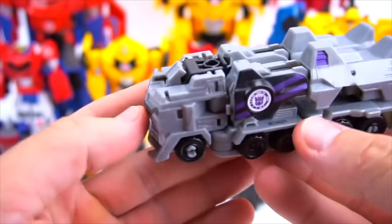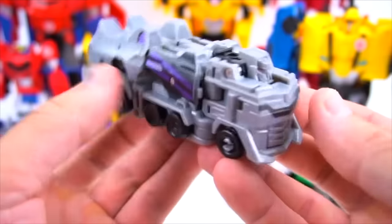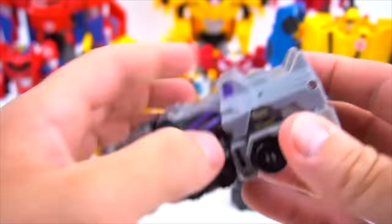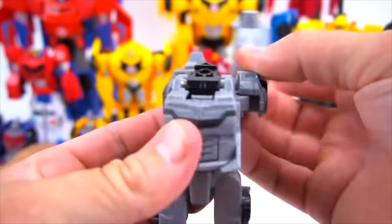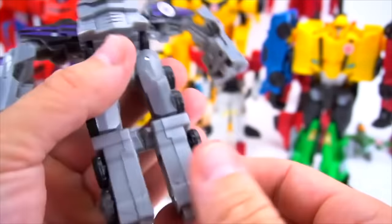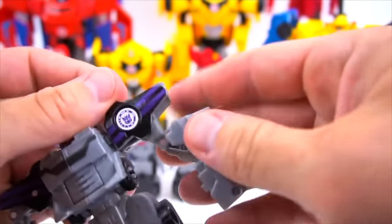Motor Master — check it out, very cool big semi, five wheels on each side. Pretty cool, and not too bad to transform. You can flip his head up just like that. To transform, you open this up, bring this arm around, bring this arm around. Flip that down — there's his arms. Flip his head up, and he's got feet as well. There you go, there's one foot — and there is Motor Master.